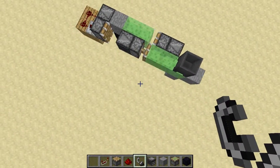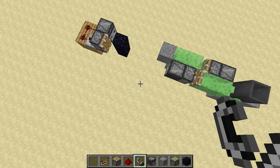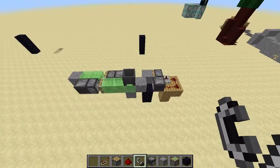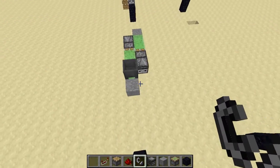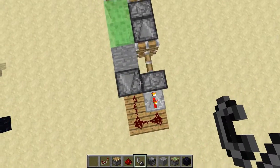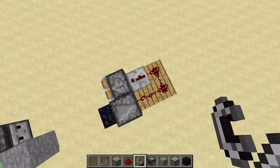That is also the smallest slime block engine. As you can see, when it hits, it gives it the thing right when it needs it — right when it stops, it'll make it go.